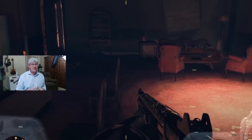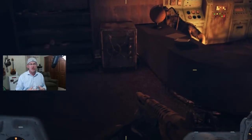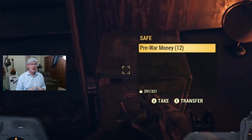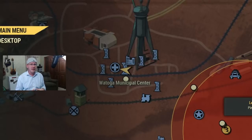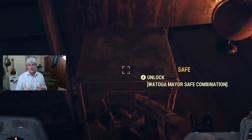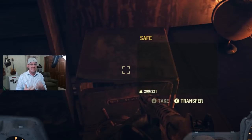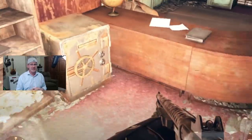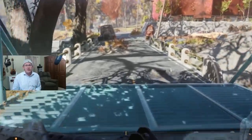One more thing I tested out was the Watoga Municipal Court unlimited stimpak glitch. Basically, if you go to Watoga you'll get a Mayor for a Day mission, which gives you access to a chest. That chest is going to have eight stimpaks in it. All you've got to do is log out and log back in and you'll have access to those eight stimpaks again. So once you complete the Mayor for a Day quest line, you can basically just keep collecting stimpaks over and over — and that works even after today's patch.